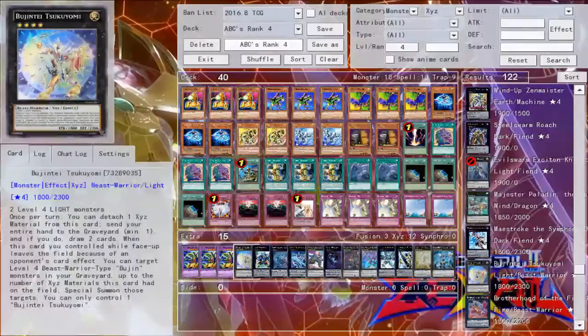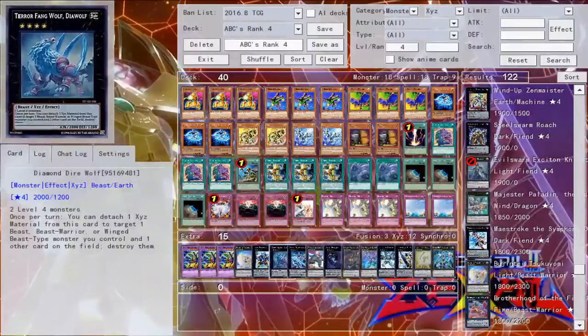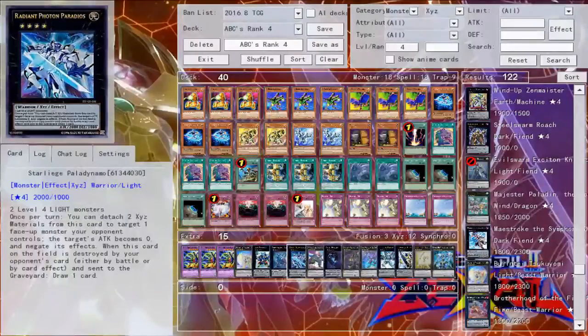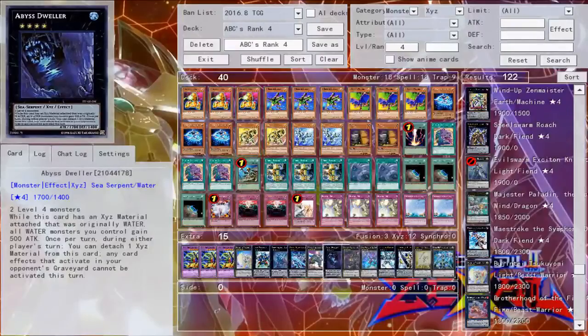One Tsukiyomi — this deck plays a lot like Tellars, so oftentimes Tsukiyomi first turn is a pretty common play, because it allows you to set your traps and draw more cards, which is always good. One Gear Gigant X — you only really need one because it's your initial search play to get your plays going. One Diamond Dire Wolf — pretty common because a lot of times people are running stuff that you'll need Dire Wolf to get off the field. One Palladynamo — being able to negate a monster and put it to zero is never bad, and it also has a nice effect that floats and lets you draw more cards. Wind-Up Zenmaines is pretty much a staple rank 4 at this point. One Abyss Dweller — one of the best monsters right now, and you could justify even running two.